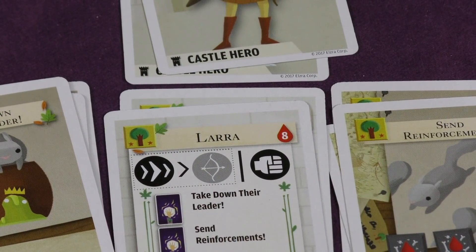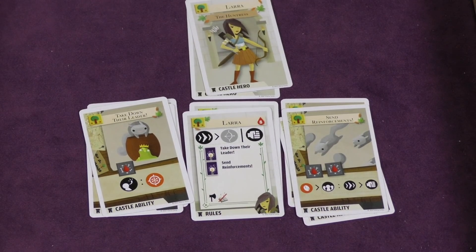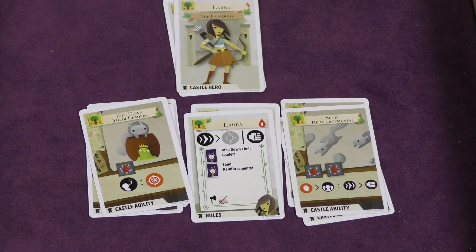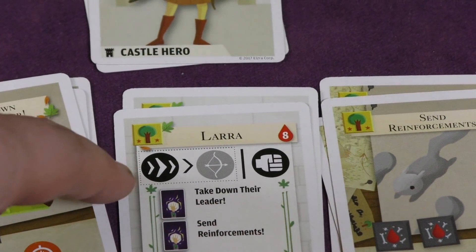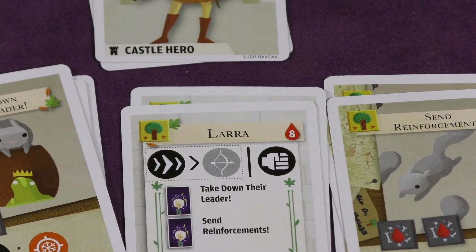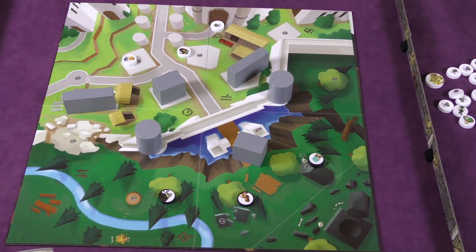The rules are very simple: one side goes against another, and you use a hero — when done, you tap them to show they've been used — until each side has done all their heroes. When you use a hero, you follow their sequence. For example, I can make a move and then a longbow ranged attack, or I can make a melee attack.